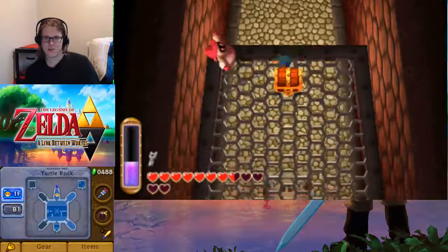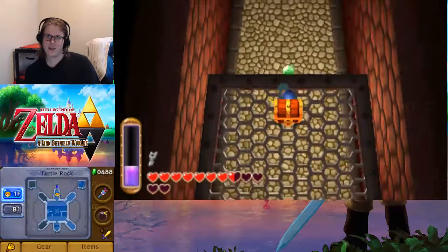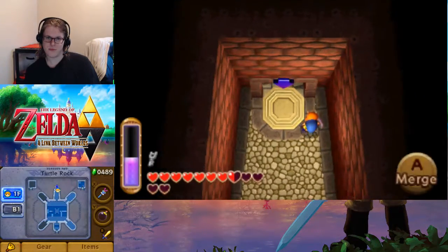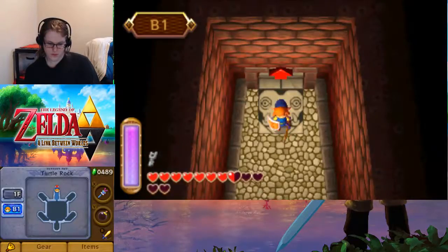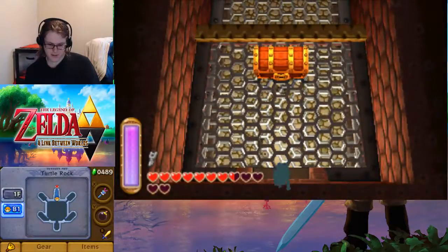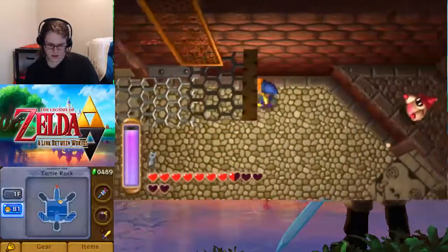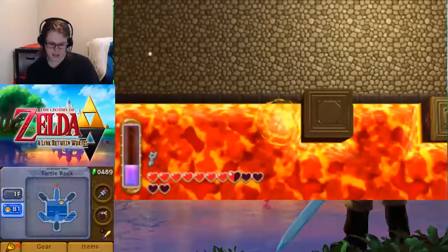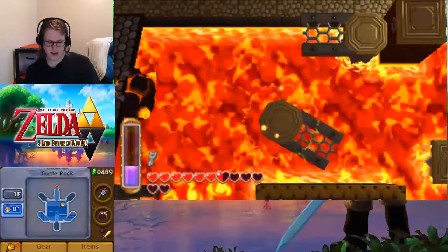Perfect. We're just dealing with the fire one — since we can summon our ice rod so readily, we can manage without too much worry. We are now in the basement. You can see there is probably the key and some other thing. We're going to want to take out as many of these guys as possible, because look at that — one down, opened up that path. The next down opened up this one.